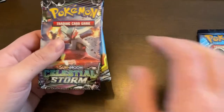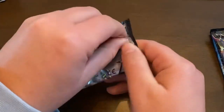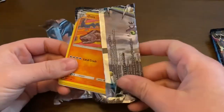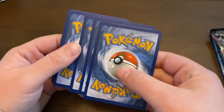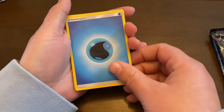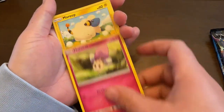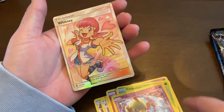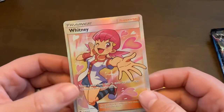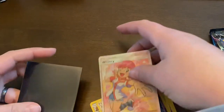I usually always leave my Evolutions for last, so let's go ahead and do Lost Thunder first. Here's the code card. We've got energy, Shuckle, dog trio, Professor Elm's Lecture, Onyx, Morpeko, Morpeko, Litwick, Chikorita, and oh - there we go. Alright, now I gotta find my sleeves.